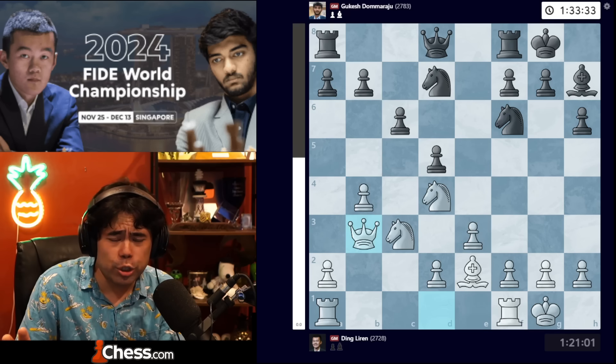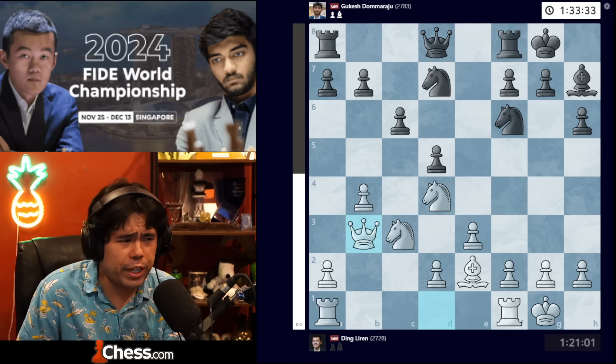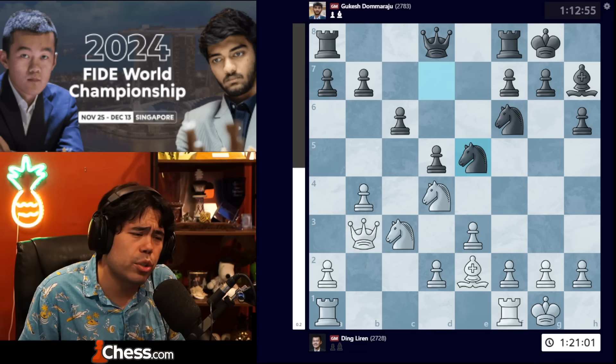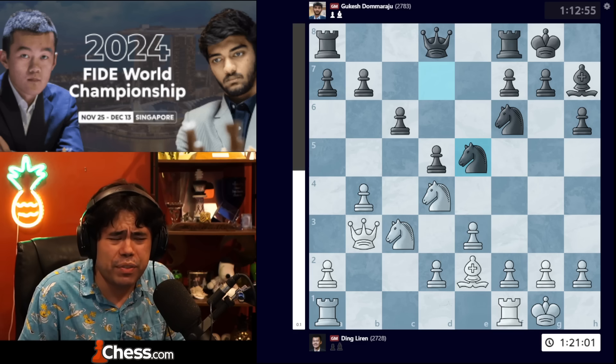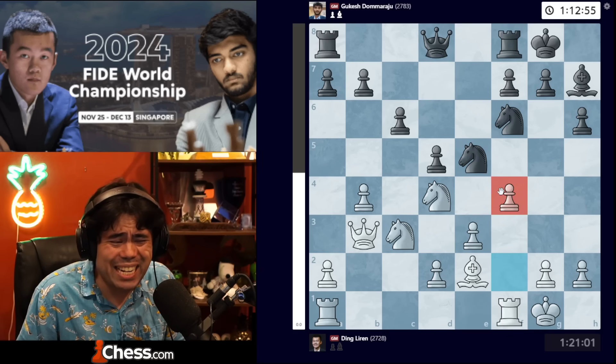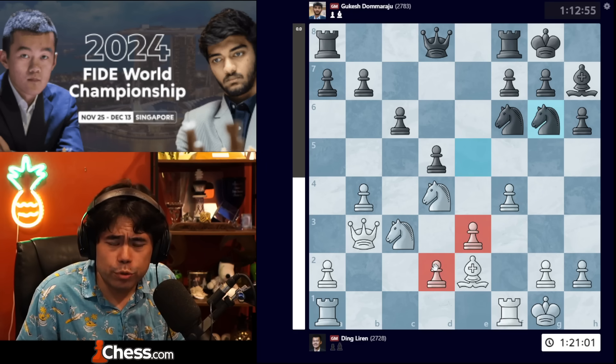So that's the white dream — what Ding is hoping to get — but realistically very unlikely to get all those moves for free. Gukesh plays knight e5, and this move is completely fine according to the computer, but I was not a big fan initially because I thought that maybe white could play f4, gaining time — what we call tempo — kicking the knight away and improving the position.